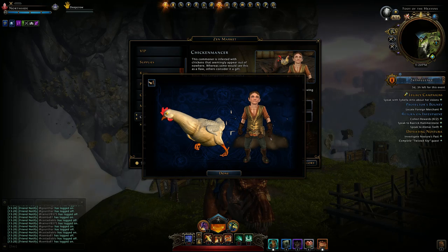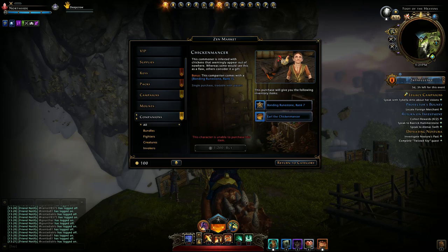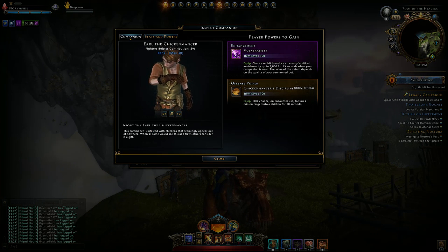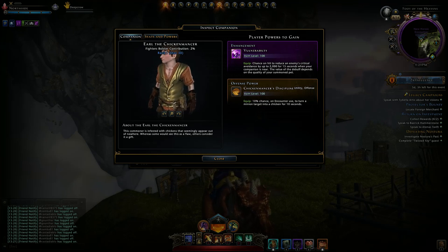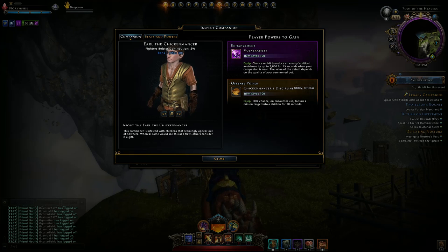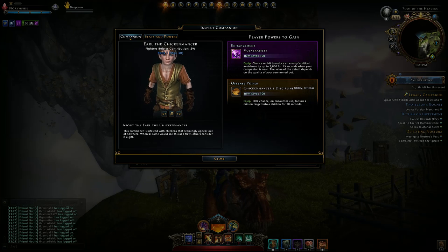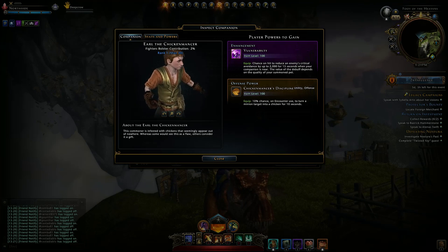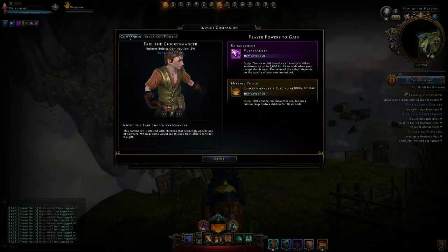Chickenmancer is a little guy here with a chicken. You can see that from my thumbnail — the chicken that pokes the wolf's head. So it's a halfling. If we go to his stats, powers and whatnot: we are getting an enhancement power — chance to hit to reduce an enemy's critical avoidance up to 2,000 for 15 seconds. Not very good, I don't like this. But the offense power: it has a 10% chance on encounter use to turn a minion into a chicken for 10 seconds. Now that's funny.